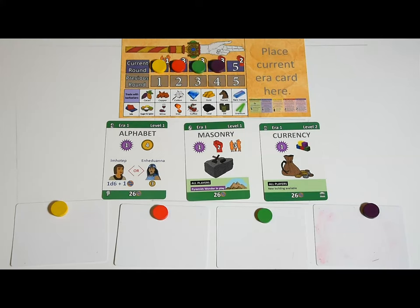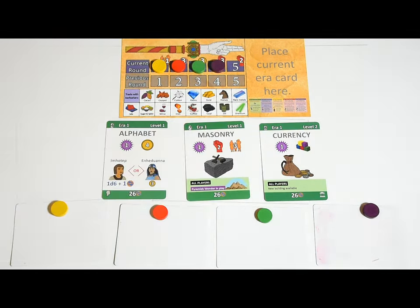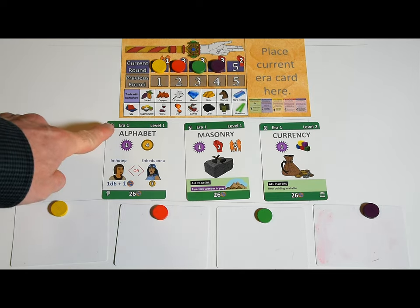Bid for technology: every turn, a selection of technologies will be up for auction — one technology per player minus one, so someone is going to be shortchanged. The technologies available will be the ones with the lowest numbers at the top left, including any that weren't sold during previous rounds. For example, with four players starting in the ancient era, after each player has been assigned one level-one tech, the alphabet and masonry technologies are available, plus currency — the first level-two technology. Players bid for the technology with the lowest number first. All bids must be in commerce, but you can convert gold to commerce one-for-one. Whoever bids the maximum and at least the minimum bid indicated on the card gets the technology.